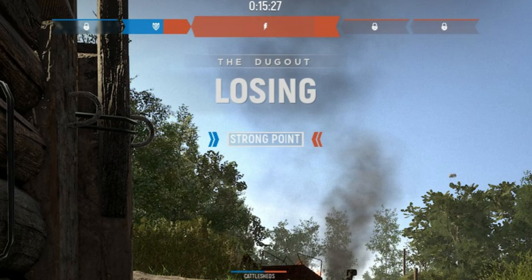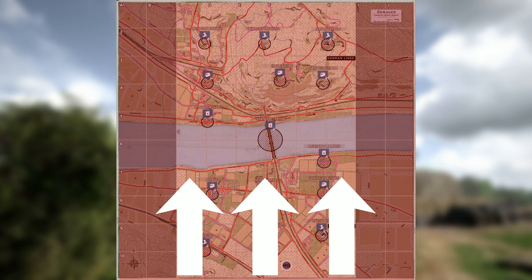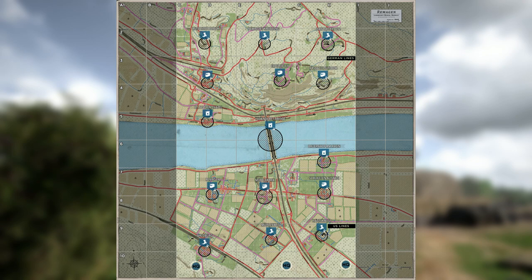In Warfare a match can last up to one and a half hours. In Offensive mode, one team defends while the other attacks, and once a sector is captured the defending team cannot recapture it. Offensive matches last 30 minutes by default, but each time the attacking team captures a point it extends by another 30 minutes until all points are taken or the defender holds out. Unlike Warfare, sectors in Offensive can only be captured by being inside the strong point itself. If the defending team has any sectors remaining at the end, they win. It takes 2 minutes to capture a sector.